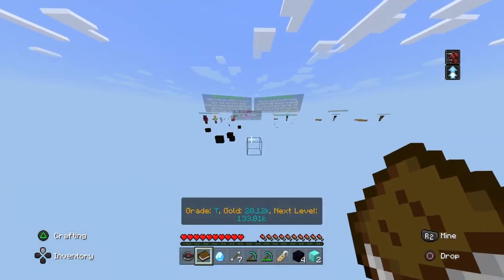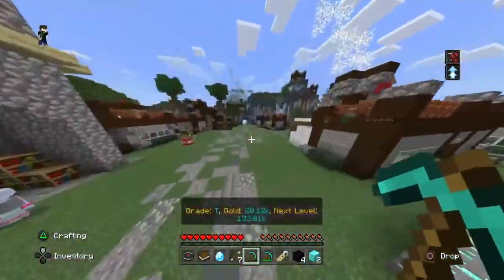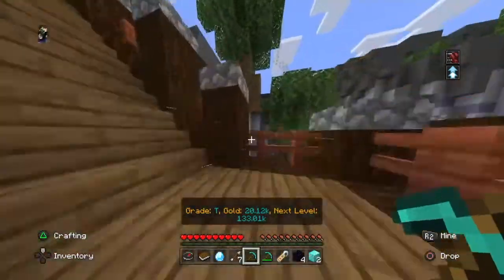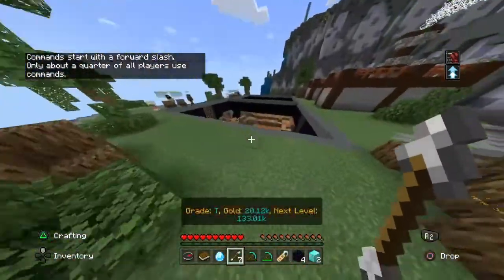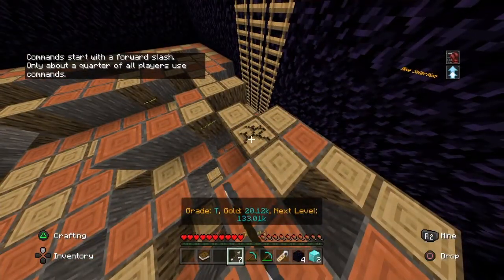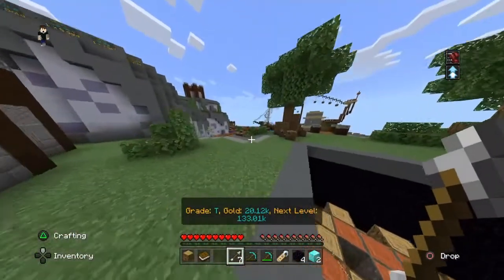Alright, so once you got your four blocks of obsidian go ahead and teleport back to the menu. What we're gonna do is go up these stairs right here, come up here, and get some wood. We don't need much — we just need one block, that's it. Once you got that one block you can go ahead on your way.